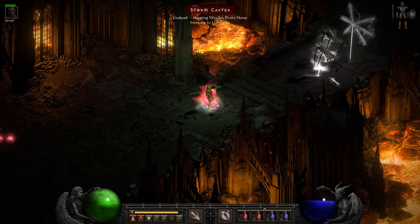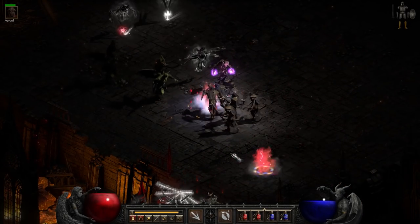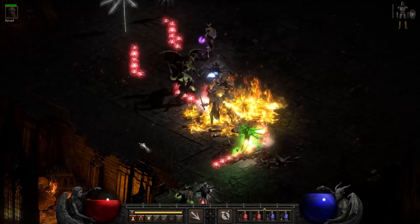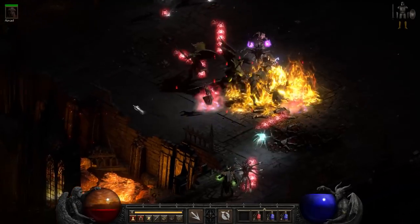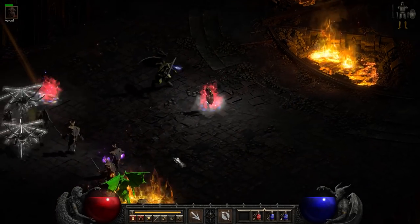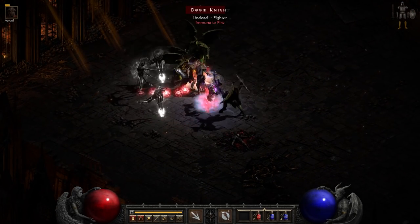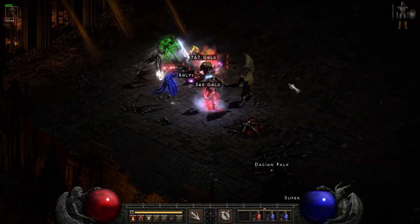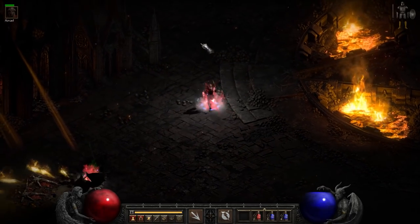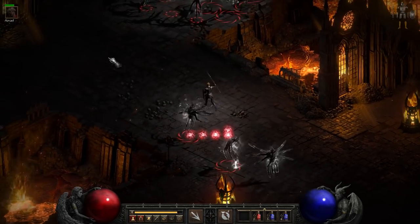Let's head over to maybe the cow level. Let's make sure our mercenary is surviving. We did lose our chilling armor — that is probably affecting the equation a little bit. So in order to get that chilling armor, you can just swap over to Fortitude if you have one, get the chilling armor buff on. It can take a minute or two because of how quickly she dodges — 20% chance. Now we've got the chilling armor buff back on.